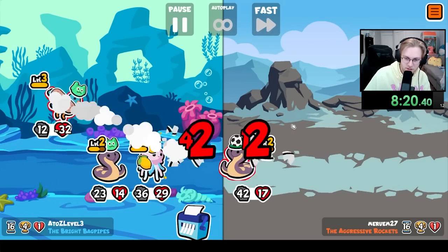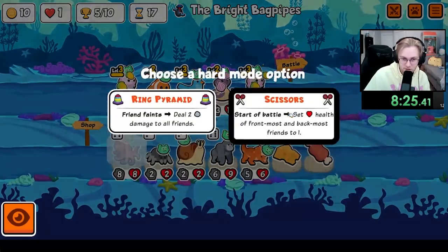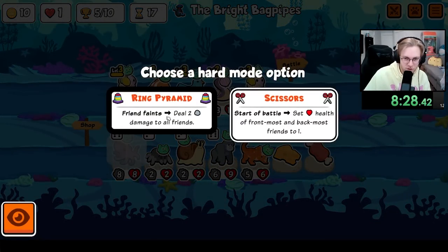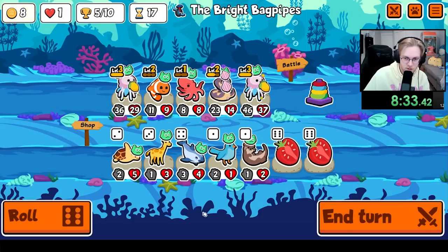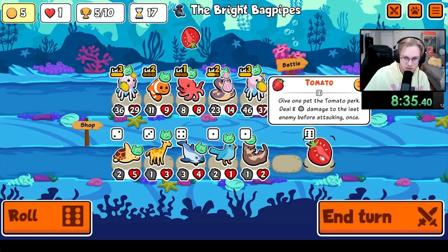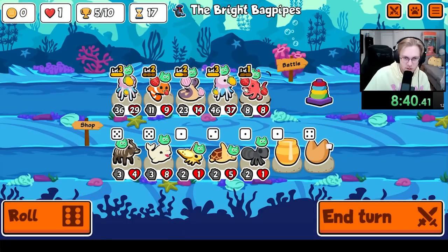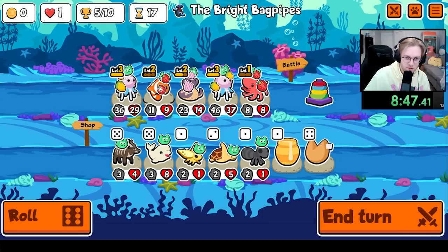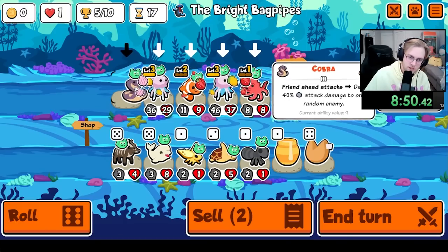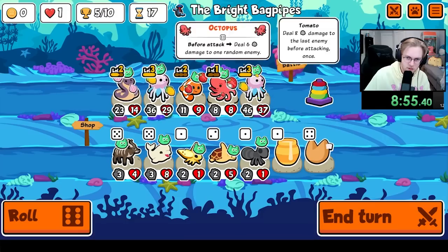That's nice. We got a shot. Definitely pyramid, and then we're going octopus. This seems like the right move. Sadly, I feel like it's got to be the weak ones up front — or it could be like this. Dies, dies. Four have to die. No, this is fine — yeah, this is fine.